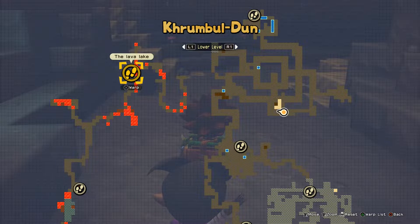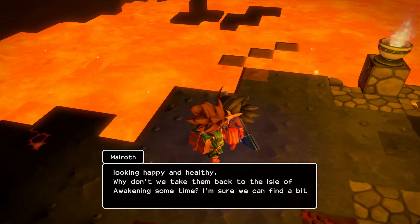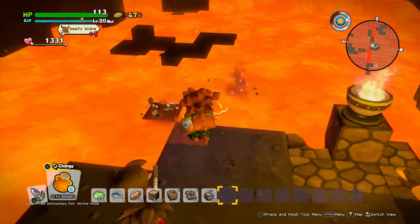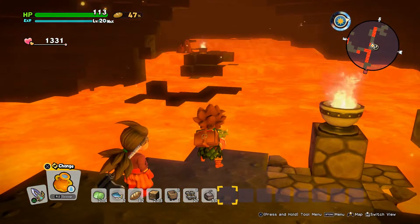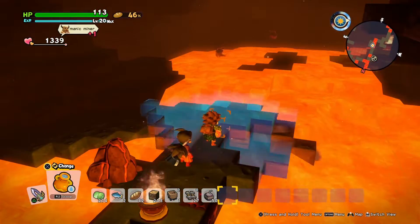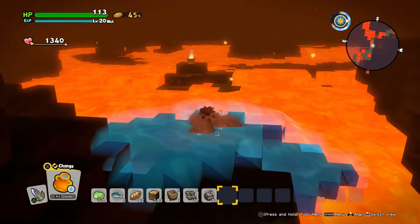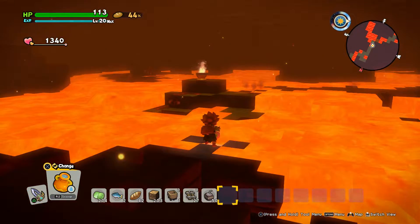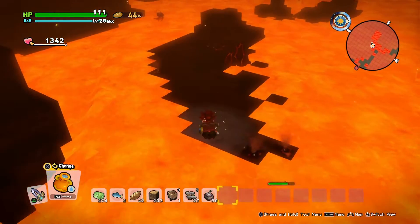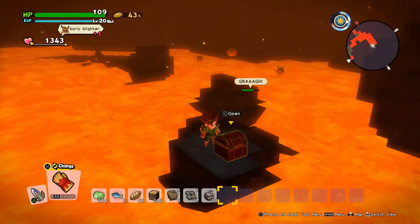Now we want to go to the next one — the last one — which is in the lava region. We want to warp to the lava lake. We may need some water to make a path. And there at the end you can already see a chest — that's where we want to go to. And here we have our last seed of life!